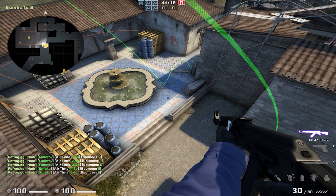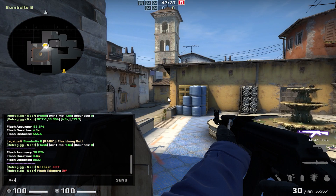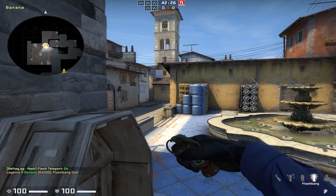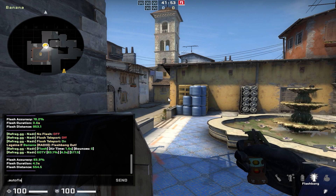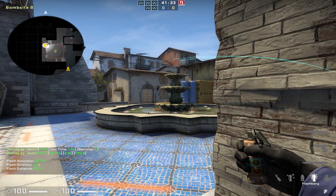.clear is going to instantly clear all the smokes and molotovs on the map. .flash saves your current position and teleports you to it whenever you throw a flash. .autoflash is going to rethrow your last thrown flash over and over again, which is really helpful if you want to see whether your pop flashes are effective.